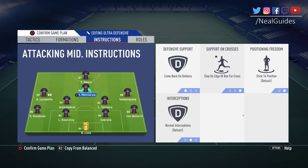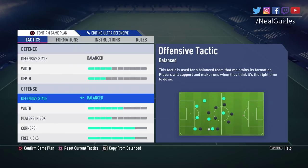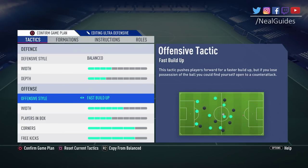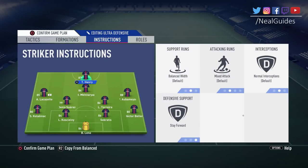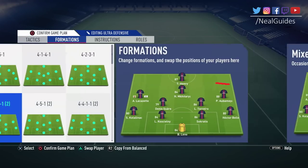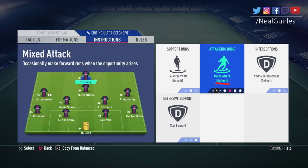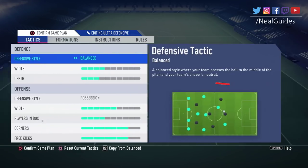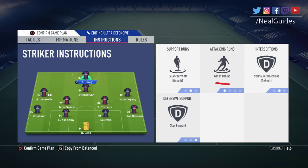Going into instructions — this is the main part of the video. Understand this first and foremost: whatever your offensive style is, instructions overwrite whatever you do. If you have possession play on and your striker on default, he'll adhere to your offensive style. But if you change him to 'get in behind,' it doesn't matter if you have possession style — the player is always going to try to get in behind. Instructions overwrite tactics.